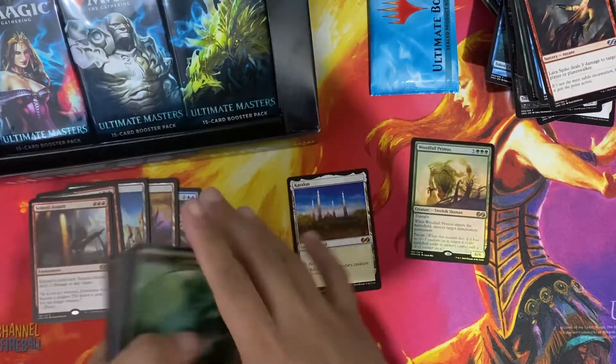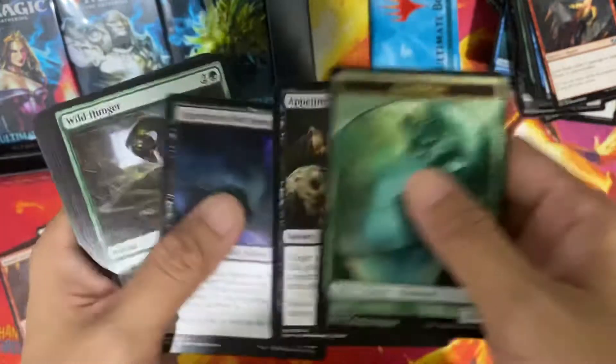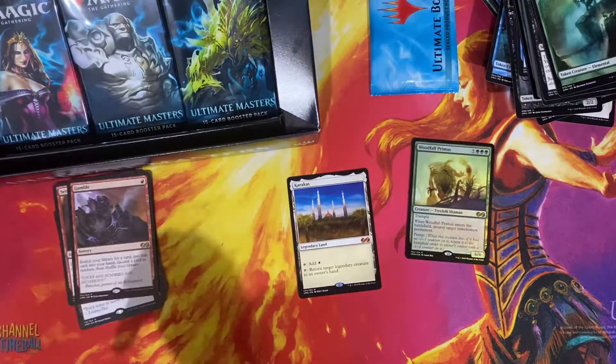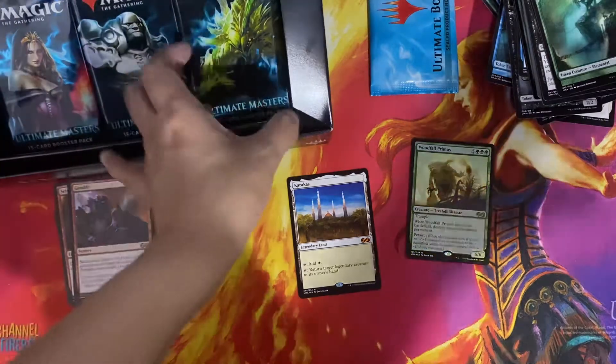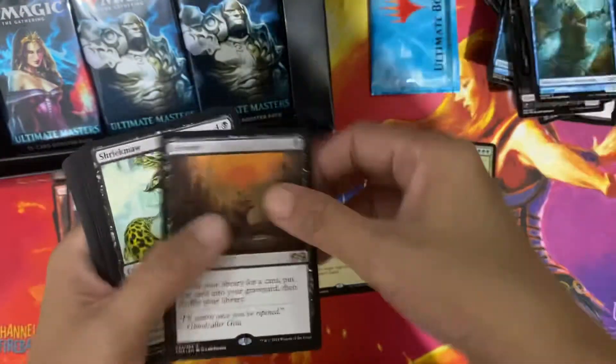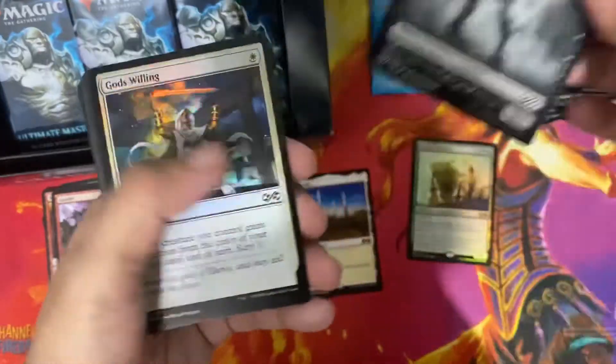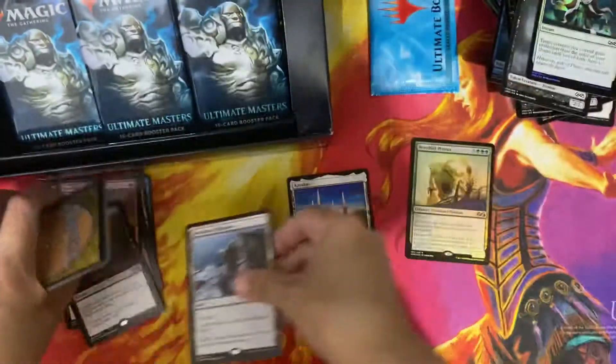There are only 24 packs in this box, so maybe we're almost halfway through. Gamble — pretty good card. And Entomb.